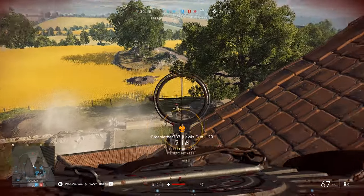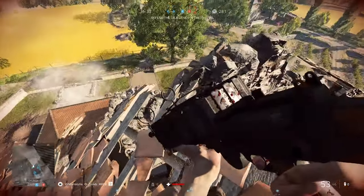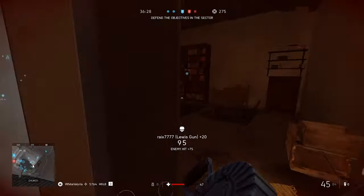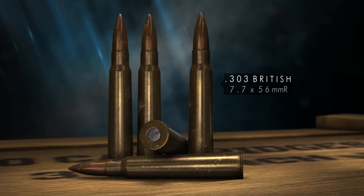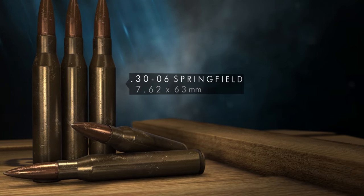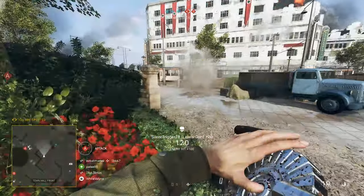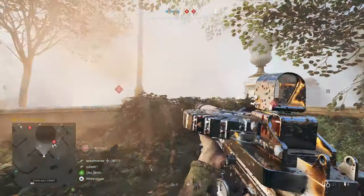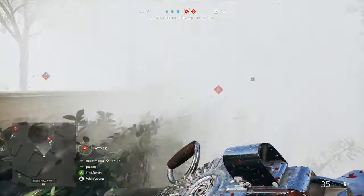The Lewis Gun earned its place on the battlefield, and the US Army saw potential in its design, beginning their own productions under the moniker of Savage Arms. The weapon is chambered for two types of round: the British .303 rimmed cartridge, and the American Standard .30-06 Springfield round. Unlike the more versatile .30-06, the .303 is less prone to feed malfunctions. The protruding base provides a reliable means of ejecting shells, should the weapon be subjected to harsher conditions.